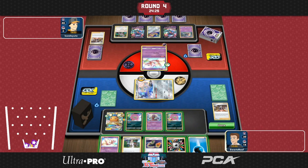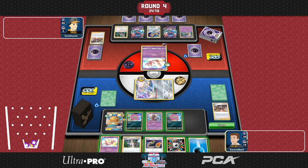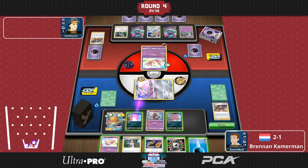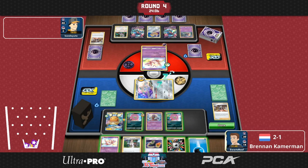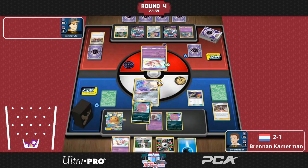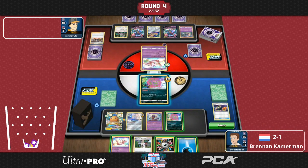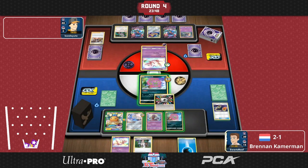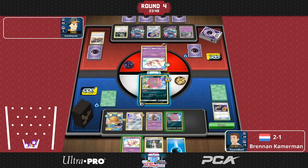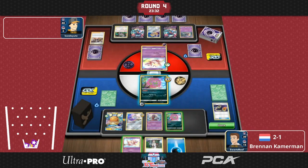It's definitely all about bench management for Brennan here. It will be interesting to see how it works out and how well his opponent is able to combat that. Brennan's not going for a DDP strategy right off — he's going more of a route of Mono Spiritomb. He's just going to attach the Rainbow and grab the knockout of Mew, but that leads him into an awkward prize trade. He's going into at least a 7 prize trade, and losing the Rainbow Energy is of course not optimal.